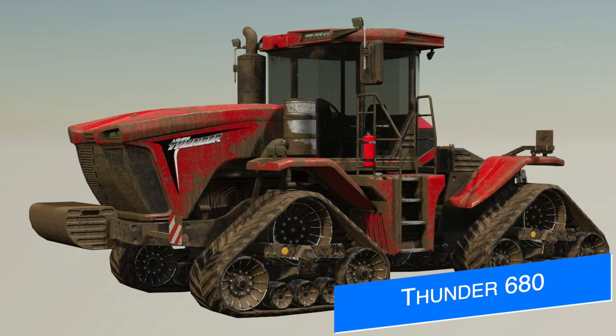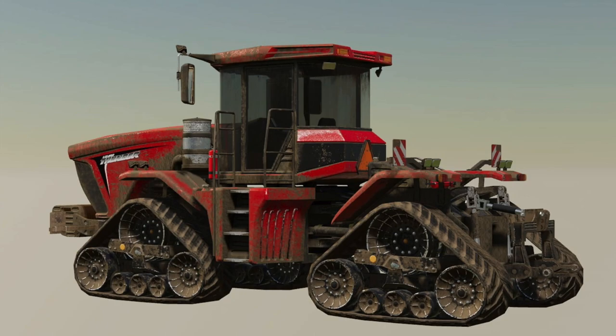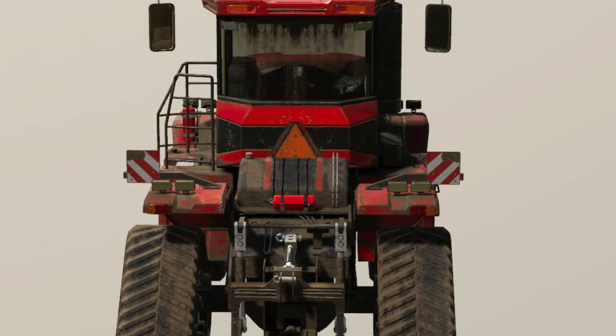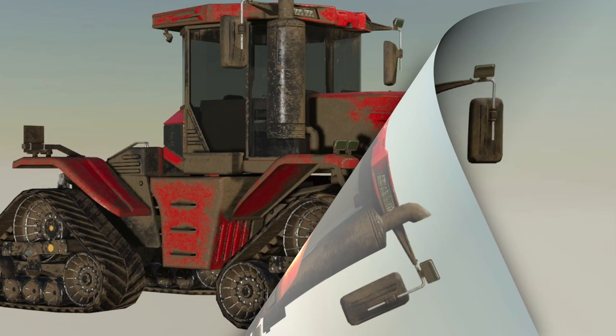Next up, we hear from new modder to Farm Sim News, FS Modding 2019. Today they present an almost completed project — their Thunder 680 Tract Tractor. From the research I was able to do, I can't find anything on this in real life, so looks like this is a totally fictional tractor, though it does get some nods from the quad track and things like that. Since that's the case, I would assume all platforms, no issues whatsoever. This isn't the first thing that they've made for Farm Sim 19 — far from it. They've got a handful of mods out there. Link below.